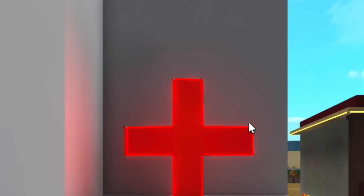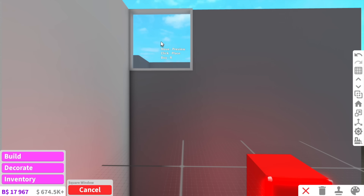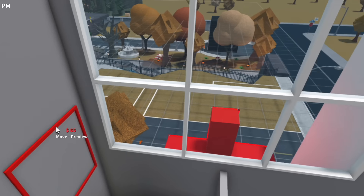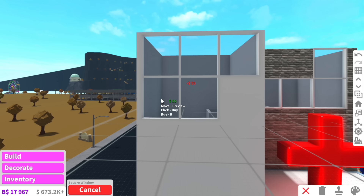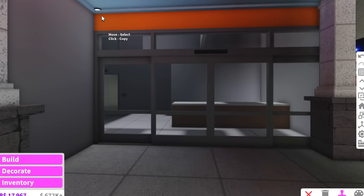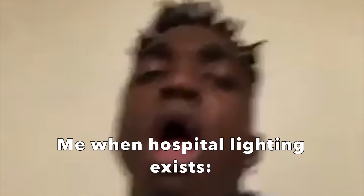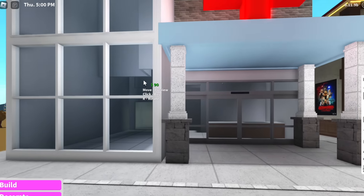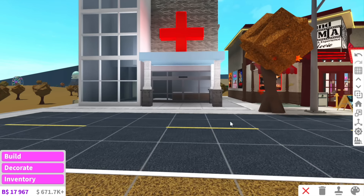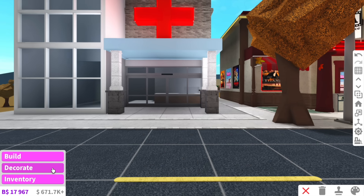I want windows all at the back here because typically in hospitals they have heaps of windows — we need to make sure the patients feel very comfortable. Can we talk about the view up here? I think I'm going to place the windows on this wall instead; it just looks neater. Hospital lighting, if you didn't know, is super bright. I literally make fun of hospital lighting all the time, but that's hospital lighting so that's what we have to stick with.